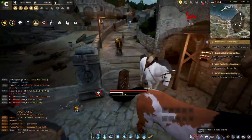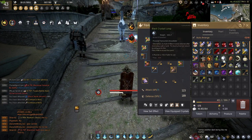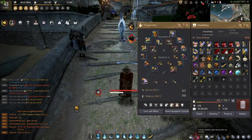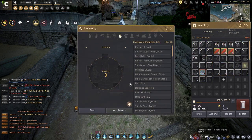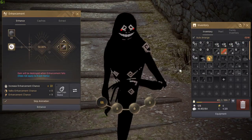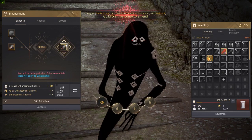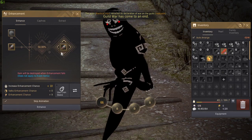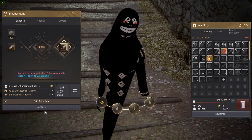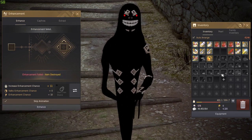For this example we're going to grab our centaur belts. When you enhance accessories, if you fail you break both of the accessories — it's kind of risky — but this type of belt is pretty easy to get, so I'm not too worried. This is just an example. If I enhance with a plus 10 fail stack, I have a 50% chance to succeed, meaning this would turn into a PRI. If I fail, both items get destroyed.